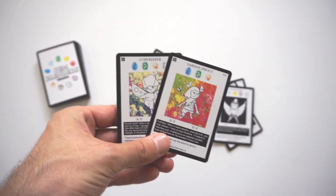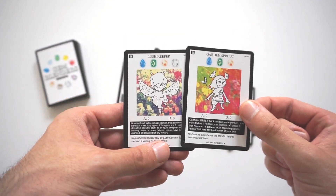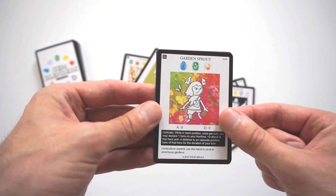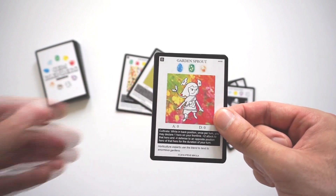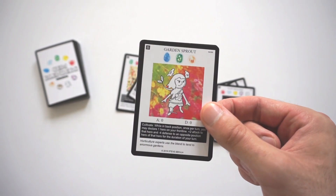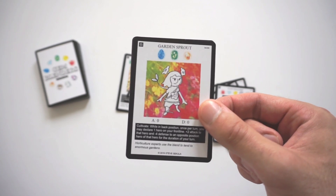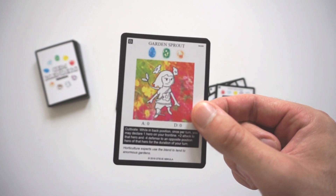Next I'll look at Garden Sprout and Lush Keeper together — they're both Back Position heroes with a similar gem composition. Garden Sprout is a Level 3 blend using an Aqua Gem, Terra Gem, and Lucio Gem. Zero Attack, Zero Defense. Its effect is Cultivate. While in Back Position, once per turn you may declare one hero on your Frontline — Plus 2 Attack to that hero, and minus 4 Defense to an Opposite Position hero of that hero for the duration of your turn.